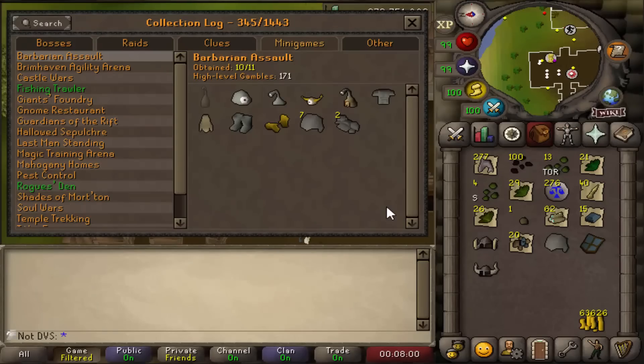21 more gambles completed, bringing the total up to 171. A ton of the loot this time ended up being torstols — 13 seeds and 21 herbs — which when farmed will be around 140 total herbs. That puts me up to maybe 400 total torstols by the time I'm done.